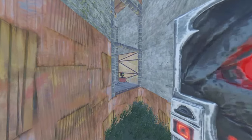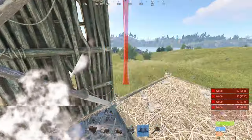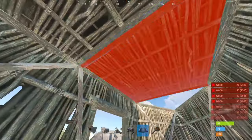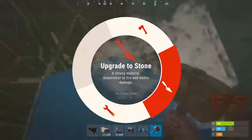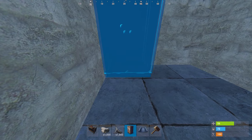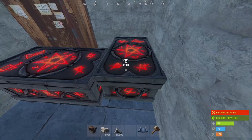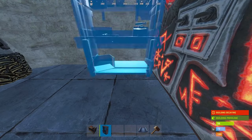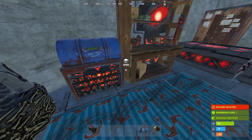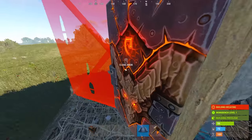Alright, without further ado, let's get into it. Start by building a 2x1 with a triangle on the short end. Upgrade the door frame to wood and the rest to stone. Place the TC and make the double door open toward the single door to create a first airlock. In this starter unit you should be able to place 2 large boxes, 3 furnaces, a tier 1 workbench, a barbecue with a small box, and up to 4 sleeping bags. If you judge necessary, add a triangle airlock.